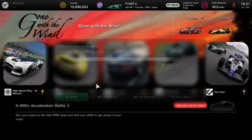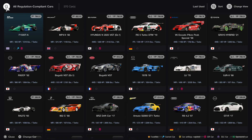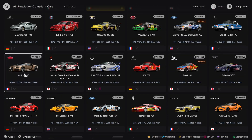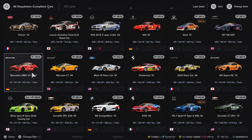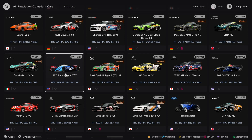The easiest car to use for this particular mission — I'll show you once again my garage, I have all these different cars — but definitely the easy go-to car for this particular mission is going to be the Tomahawk XVGT. If you ever have it, go ahead and use it.